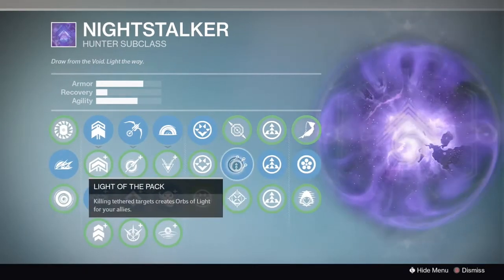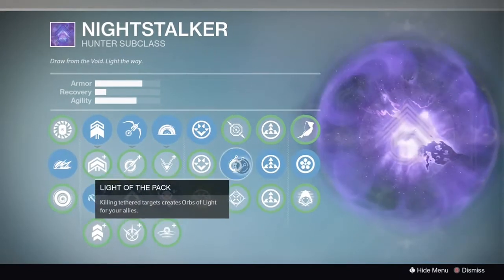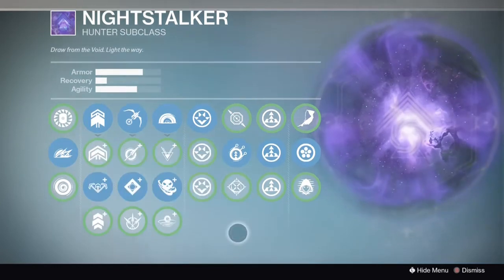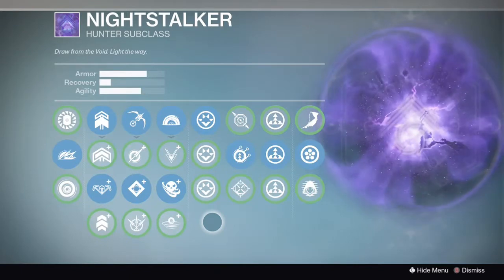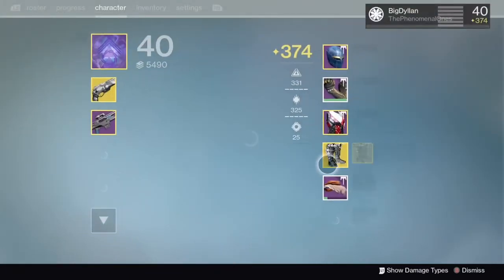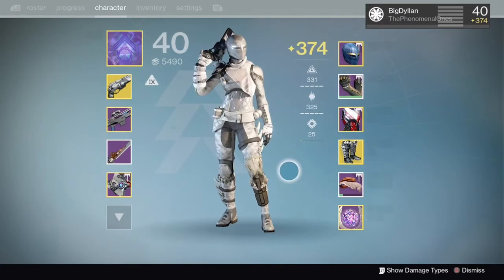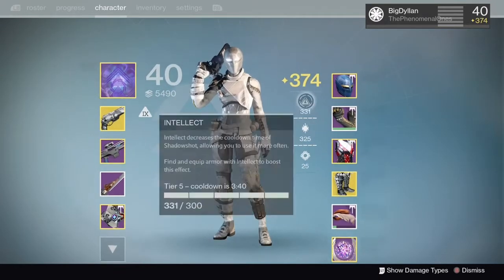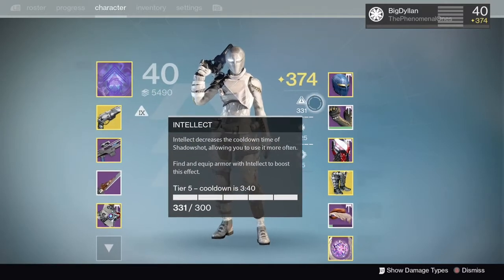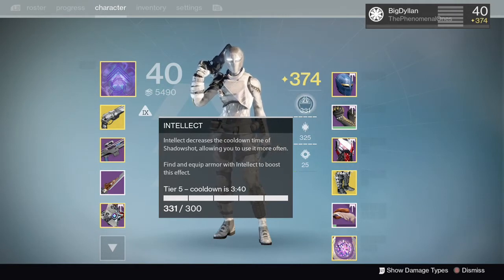The reason I'm using vanishing smoke is so you can go invisible if you need to get a revive. Black hole, predator, and light of the pack combine really well together. Light of the pack is going to give you a chance to create orbs for your team, which in return is going to give them their supers, and they're going to be able to use them to create orbs for you as well, so you can get your super back. I'm using Bones of Eao just because there aren't really any good exotics for the night stalker that are PvE-based. Intellect and discipline build so you can get your night stalker super as fast as possible and just make constant orbs for you and your team.